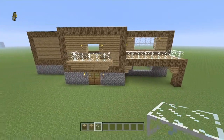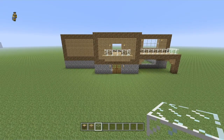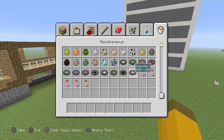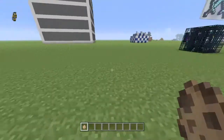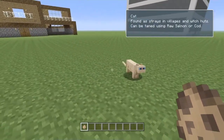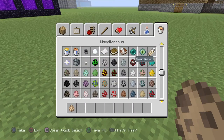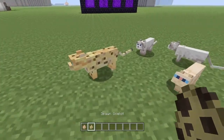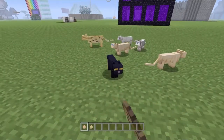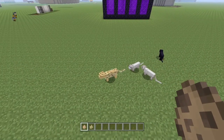They've also added cats — a new mob that spawns in villages and can be tamed with tasty fish. Cats scare off phantoms, so if you don't like to sleep much, they are the perfect pet. As you can see in the menu, cats are found as strays in villages and with witch hunts, and can be tamed using raw salmon or cod. Before, you could only get cats by taming ocelots, but now cats are their own separate mob.